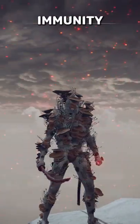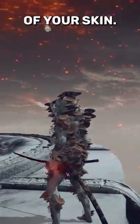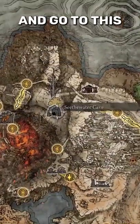This is the mushroom armor set, which has the highest immunity in the entire game and looks very interesting with all these mushrooms coming out of your skin. If you want to get this armor set for yourself in game, head north by the Volcano Manor and go to this cave right here.